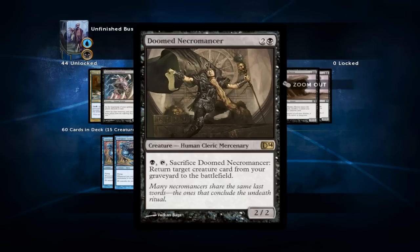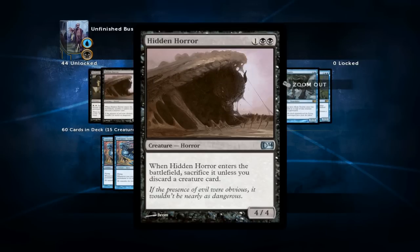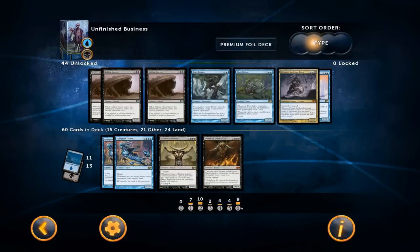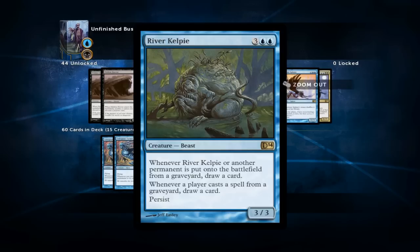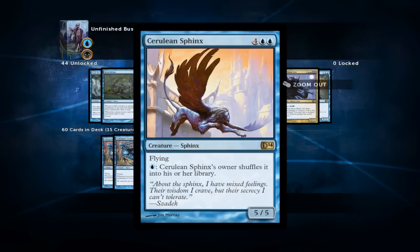Doomed Necromancer is also fine but again a little too slow for my liking. Hidden Horror is no reliable discard outlet, not a very good reanimation target, and it's difficult to cast on turn three without Evolving Wilds. Body Double is already in the main deck but I couldn't find a spot for the second copy. River Kelpie is just a little too expensive for what it does — it's not a win condition and we have better draw spells. Rexiel was in the deck for a while but because it only has evasion against blue and black decks it isn't reliable enough.